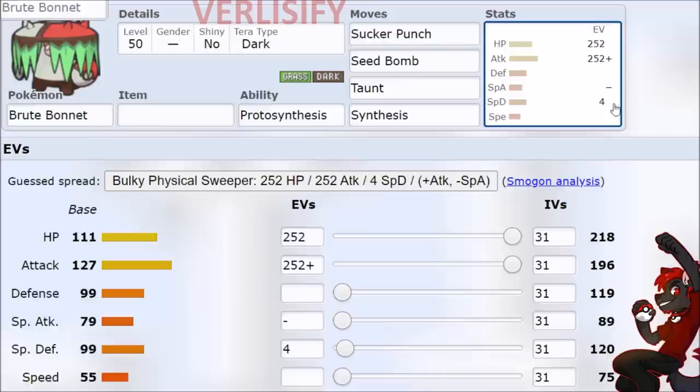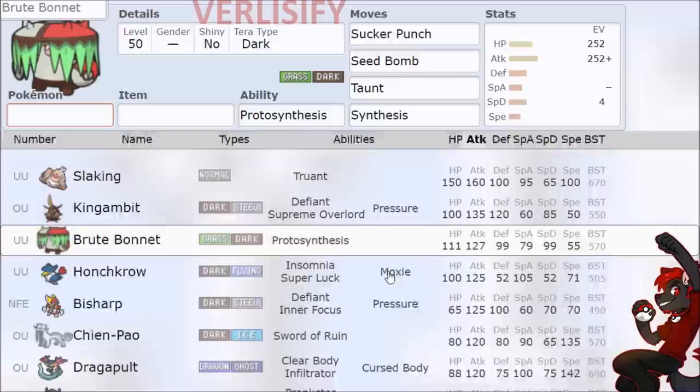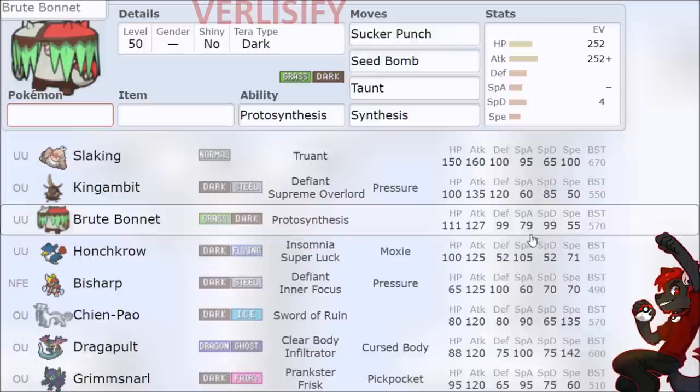However, Brute Bonnet has a lot of weird stuff that makes it fun. This thing can mold into a very interesting bulky attacking Pokemon that actually has multiple ways to play. The first thing is that 127 attack with the Dark-typing and Sucker Punch - that sounds kind of spicy. Is there a Pokemon better at Sucker Punching? It's King Gambit's 135 attack that gives a better Stab Sucker Punch, but Brute Bonnet is right there with about the same, but also more bulk. It can just throw out a Spore if it wants, has Taunt and Synthesis, sustains on King Gambit durability, and is immune to Spore itself because of Grass-typing and immune to Prankster because of Dark-typing.